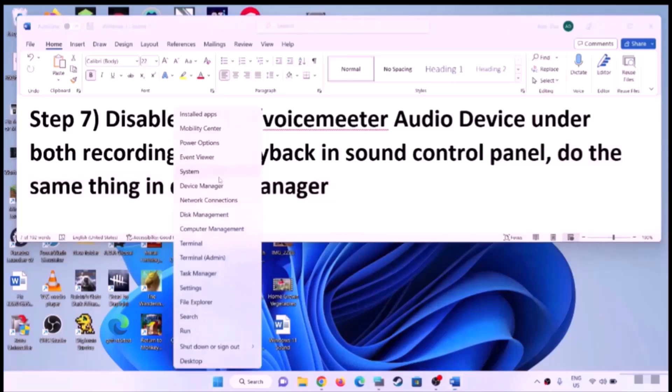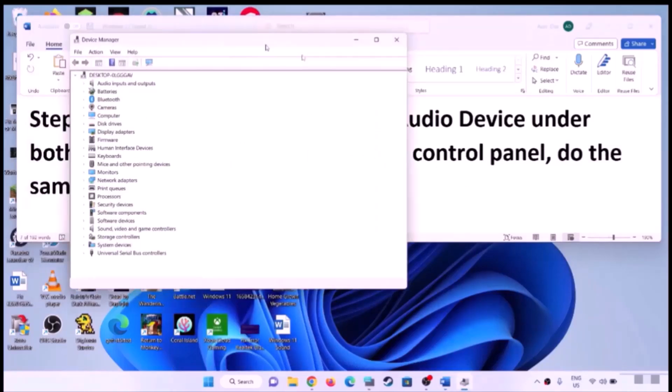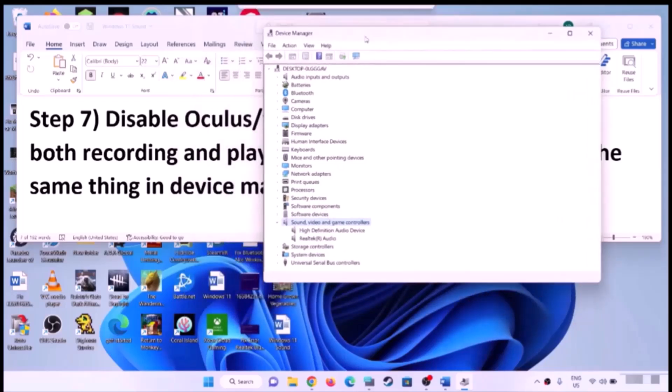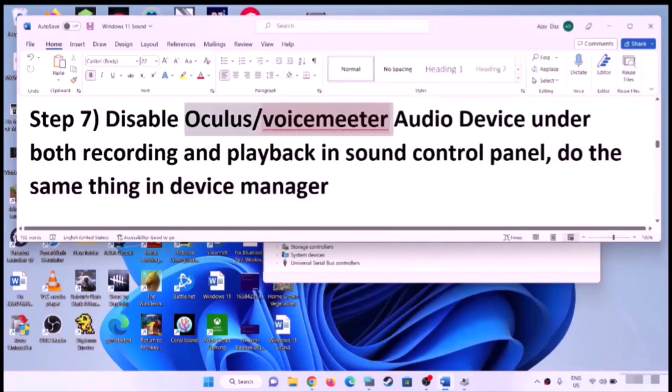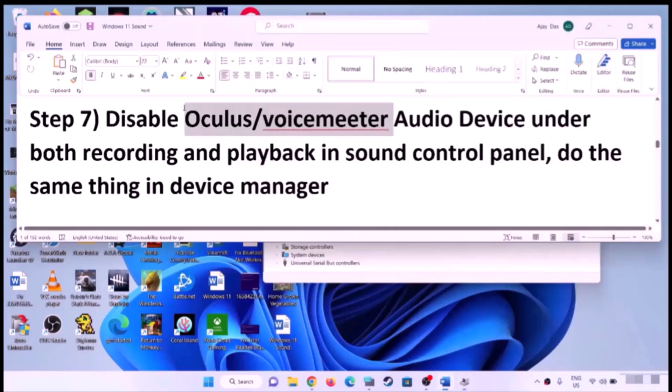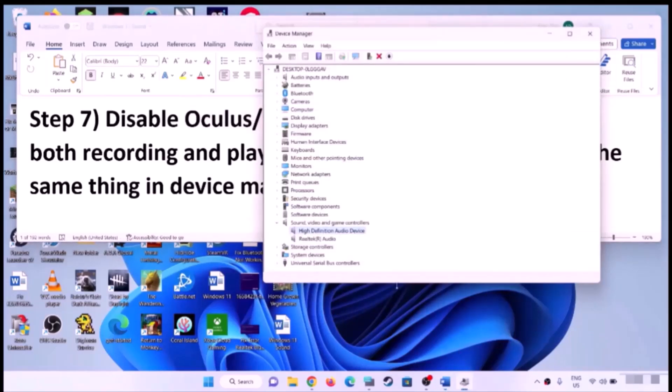Do the same in Device Manager. Right-click the Start menu and click on Device Manager. Expand Sound, Video and Game Controllers. If you find Oculus, VoiceMeeter, or any other audio device you are not using, right-click and click Disable Device. Make sure the speaker or headphone you are using is enabled, and devices you are not using are disabled. Then check the sound.